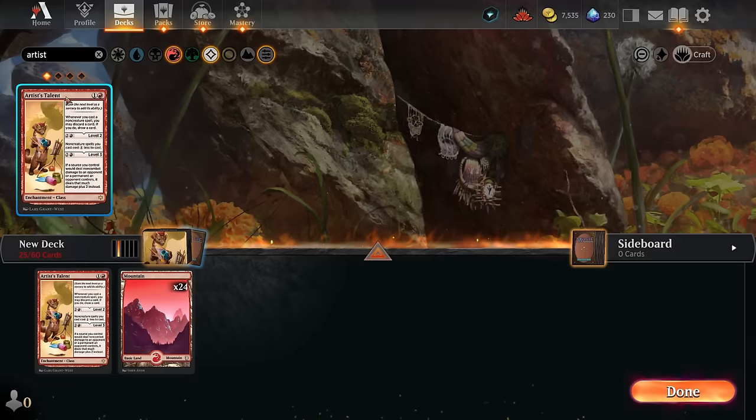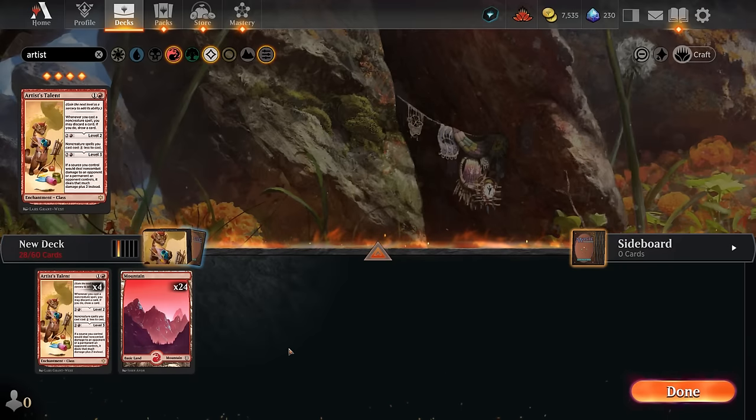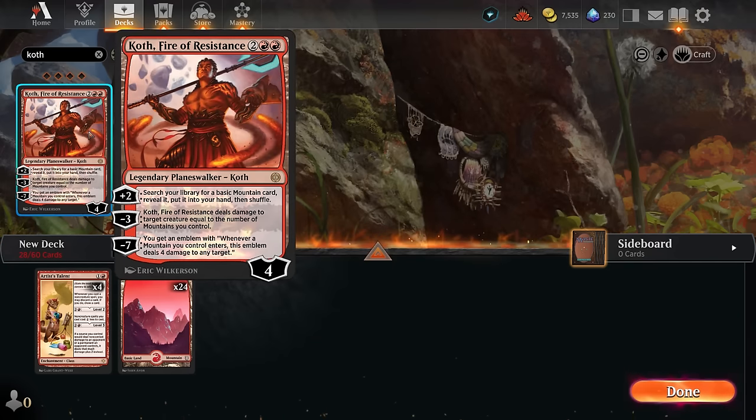We'll start by grabbing our 4 copies of Artist's Talent and putting them on our canvas. We also want to add Koth, Fire of Resistance — it's a powerful planeswalker that will complement our red control strategy. We can use the plus-2 ability each turn to search for a basic mountain and put it into our hand, which also gives us a card we can potentially discard to Artist's Talent.